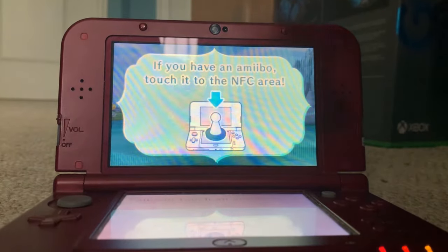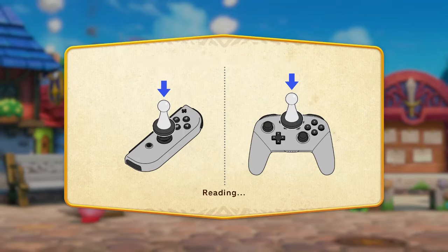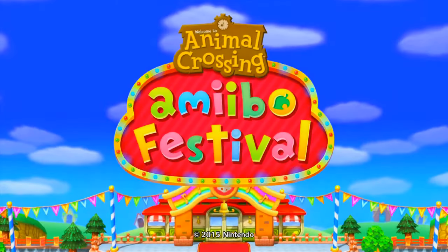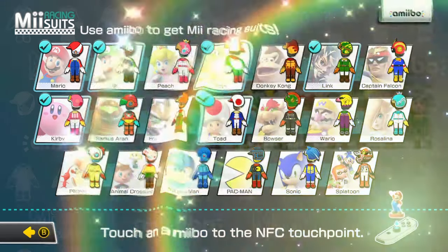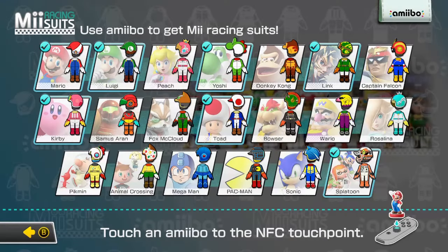Back to the topic of amiibo functionality in compatible games — they aren't very interesting most of the time. It's usually just getting more in-game currency, sometimes unlocking a small game mode, and sometimes being the one thing that lets you play a part of the game. But there are two games I know of that have one of the coolest and most useful amiibo functionality, which are Yoshi's Woolly World and Splatoon.